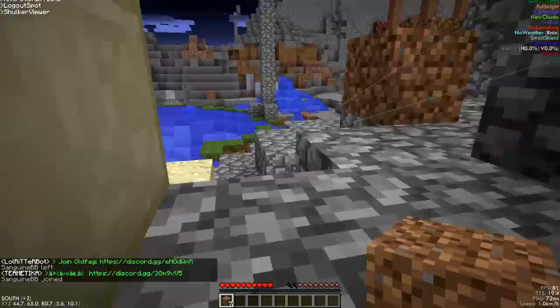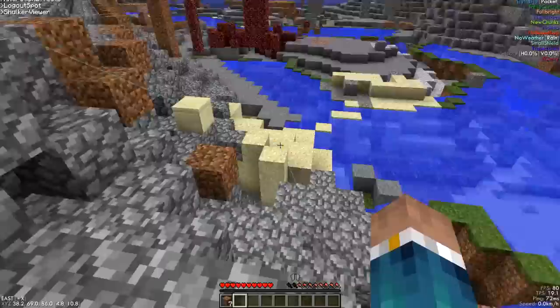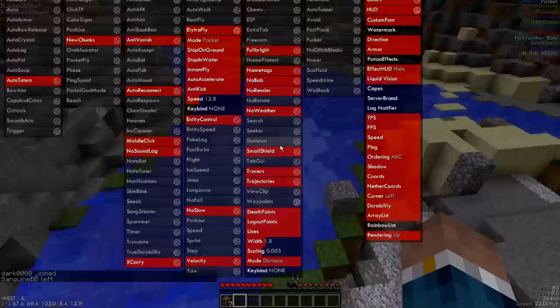I'm at like 50, 70. I found one way out. Let me give you each an Elytra. Now turn your Elytra fly on packet mode if you have Future. Turn the speed down to 12.